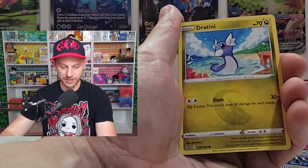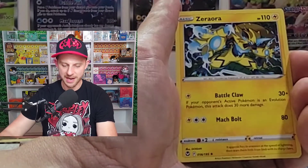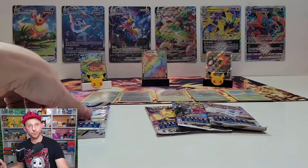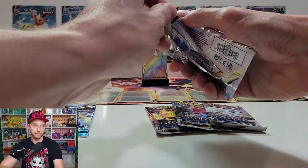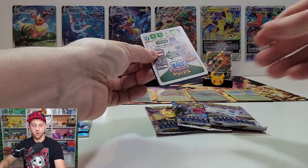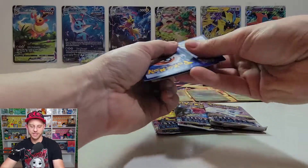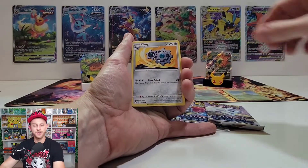Dratini — super cool card — Frostlass and Azumarill as non-holos. If you guys are wondering how we got this early: some stores in your area might be pre-release stores. Silver Tempest officially releases on November 11th — that's when you'll see it at GameStop, Barnes & Noble, Target, and local card shops that aren't pre-release stores.